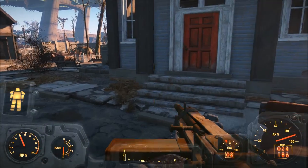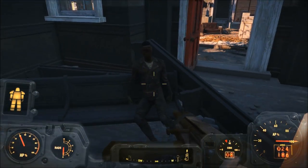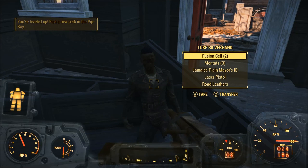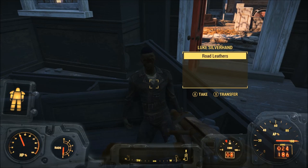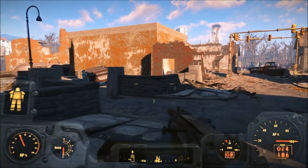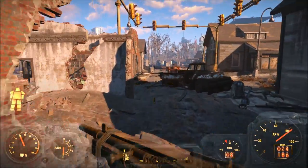You can see here that I pointed to that house and up to a ledge — that is how you get in, because that door I just walked through is normally chained. What we're going to get off of Luke Silverhand here is the mayor's ID to go through and basically get this weapon.